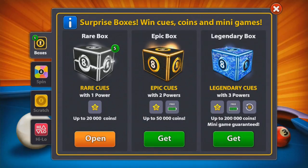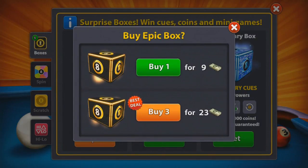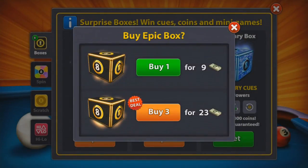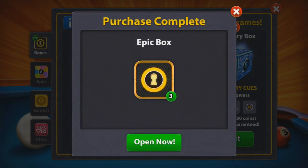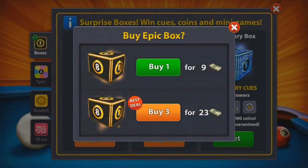If you look in here we already have five rare boxes, but we're going to be purchasing some epic boxes. I have 107 cash and I figured, why not? You can get three for 23, so we're going to get 12 epic boxes and see if we can get some cues.